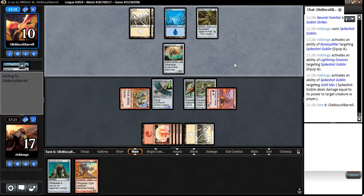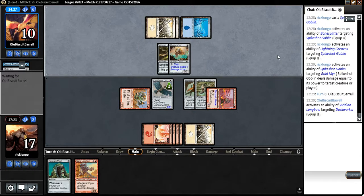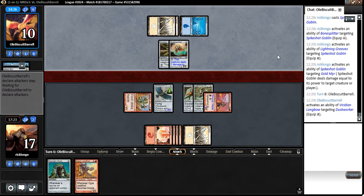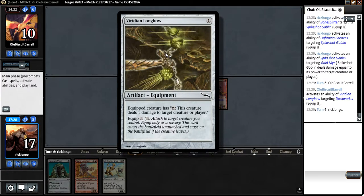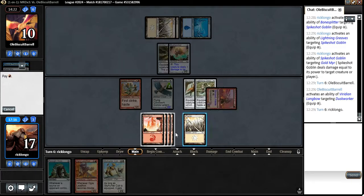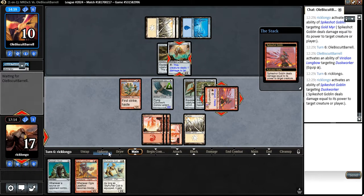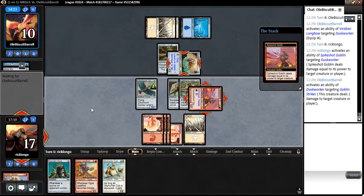That's a way to win games — Spike Shot Goblin with a Bonesplitter and Lightning Greaves on it. That's an amazing card. Let's shoot that thing. It's going to probably, in response, just shoot our Goblin Striker — that's fine. I'm going to trade one for one here.